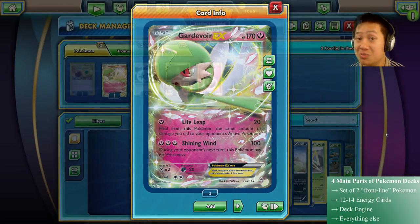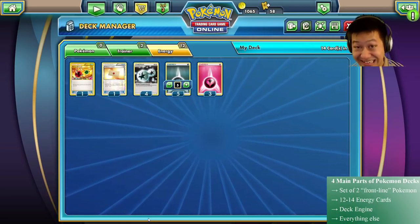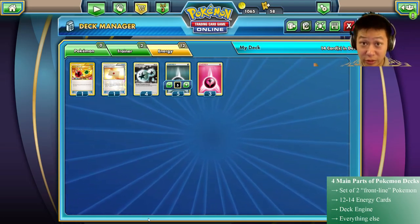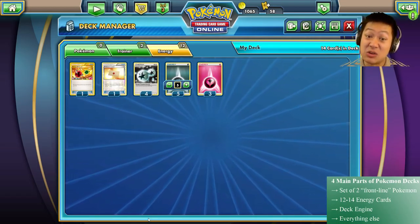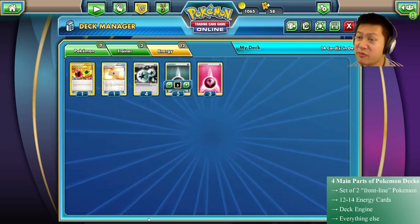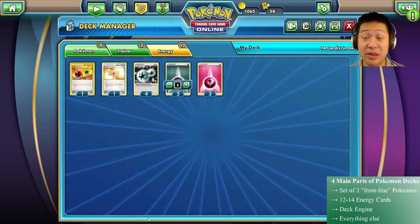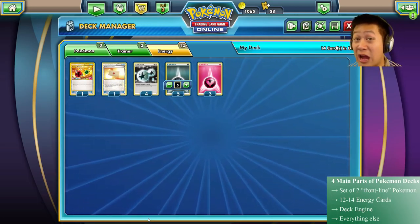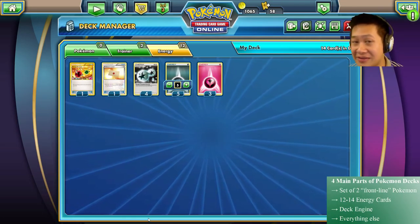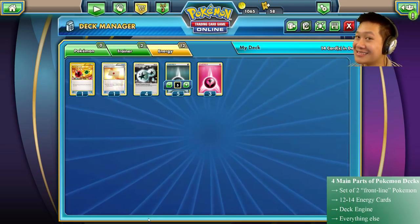Now let's move on to the easy topic — energies. Obviously you need to attach energies to your Pokémon to actually attack, but there are a few quirks to go over. For the amount of energies you need, I say 14 to be comfortable. Sometimes you go less, sometimes more depending on how the deck is set up, and generally it's just one element unless you're using a tool.